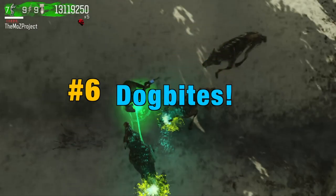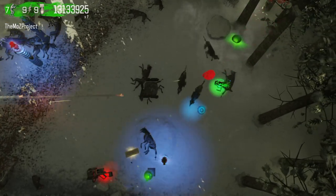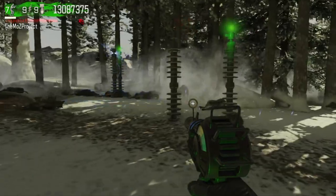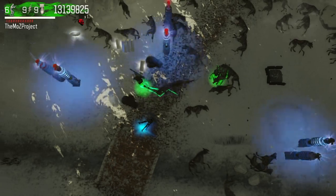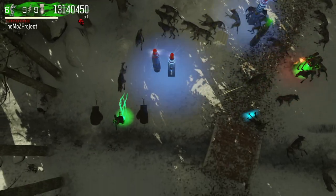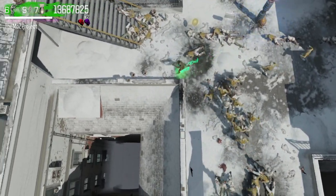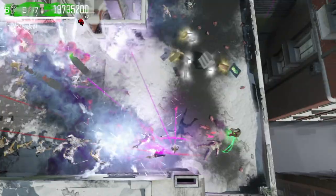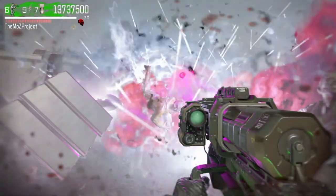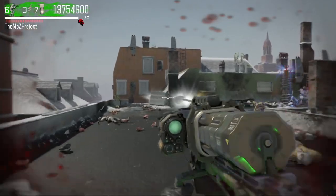Number six, dog bites. On Dead Ops Arcade 2, it only takes two dog bites to die. However, dog bites reset to zero whenever you enter first person mode and whenever you enter a new round. Because of these likely unintended conditions, you'll notice that you die a lot less frequently to dogs. Also, if you take one dog bite and then enter first person mode during that same round, you'll have a slight red screen at the beginning of your first person, meaning you're starting with one hit already, so be conscious of that and avoid danger.